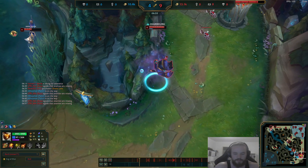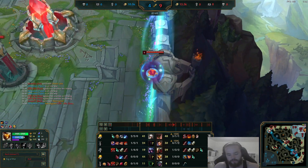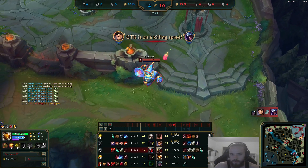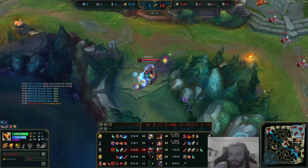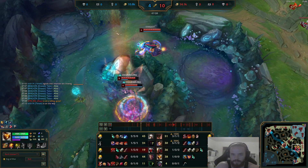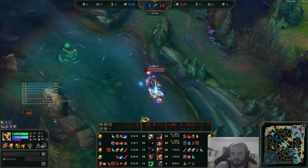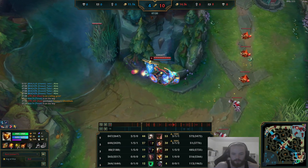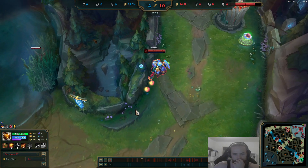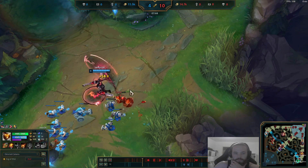Looking for a reset — we buy the Noonquiver and the Kircheis Shard, so now we're 1,000 gold away from Statikk. The Noonquiver obviously helps with wave clear on Bard since Bard doesn't have really good wave clear. By the way, this is a Master Elo game — Master Elo EUW. I haven't really said that. So in my opinion this is a legit pick; I'm playing it a lot. This is not a Gold or Silver game.